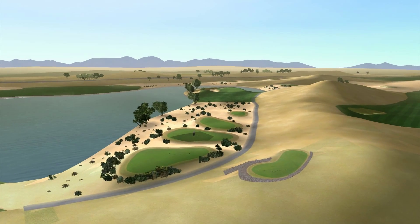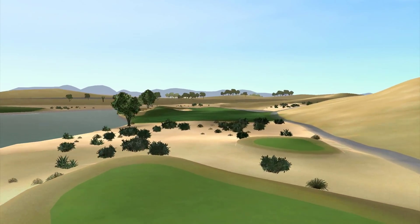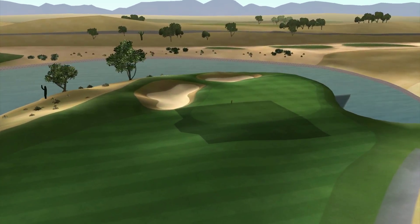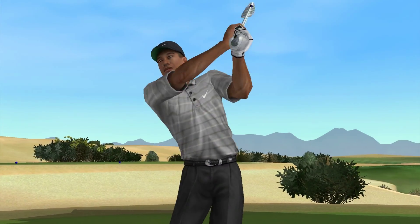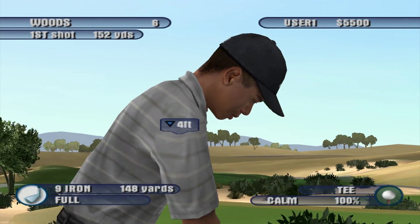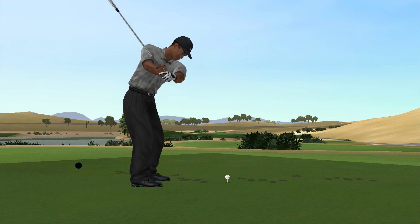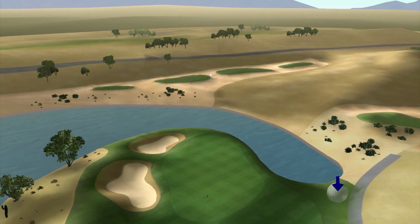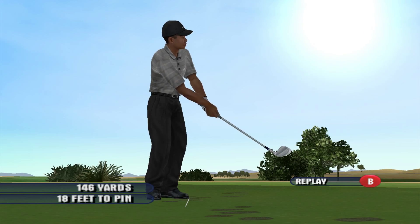The 12th is a difficult par 3, with water guarding the entire right side and sand bunkers to the left and behind. The green is long and narrow, with a two-club difference between front and back pin location. Should have a good chance from there.